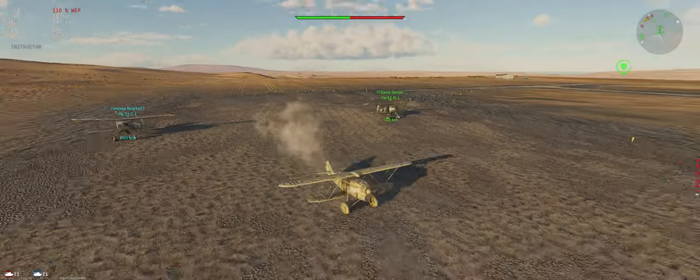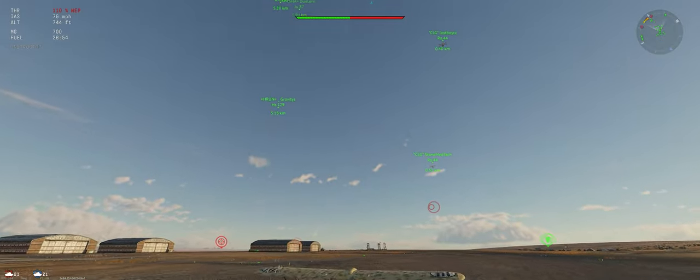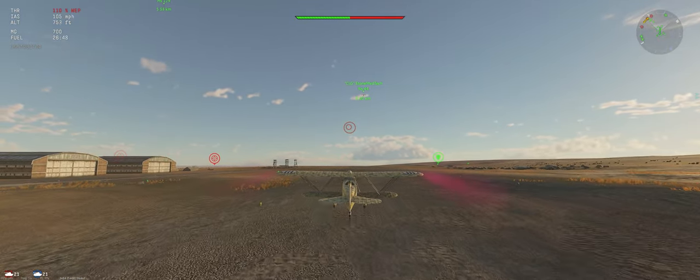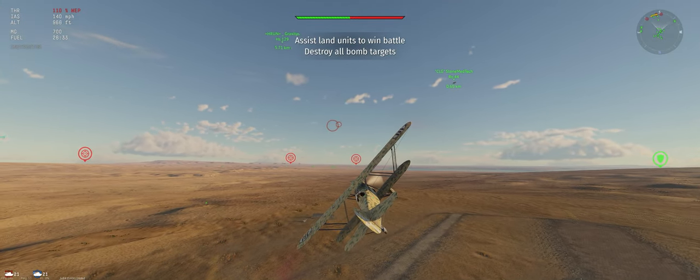A couple HE-51s on our side. We've got a Row 44 — he's got 50 cals too. A decent amount of bombers. Let's take a look at the map. We're coming off this way, they're going to come out that way. We're going to aim for the right side of their ground defenses.